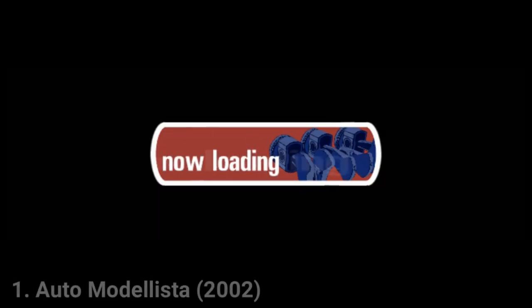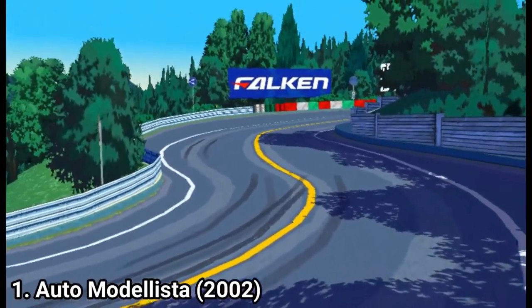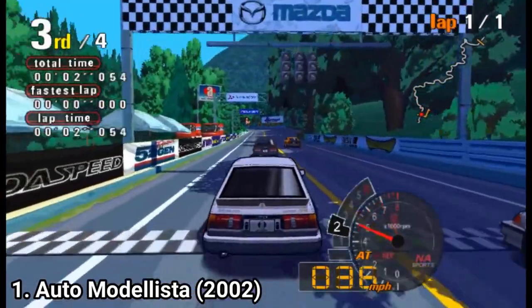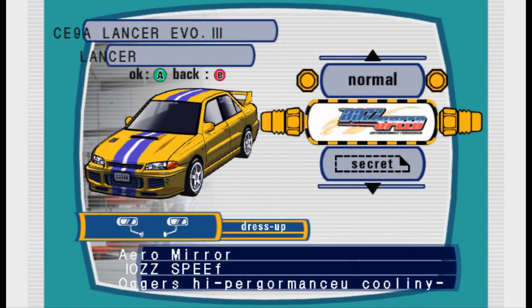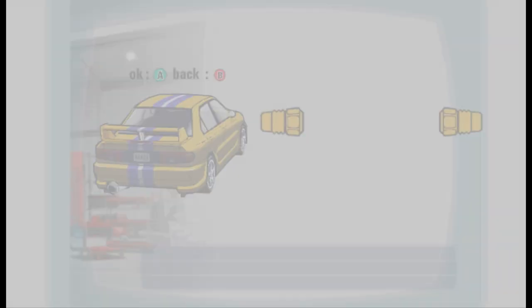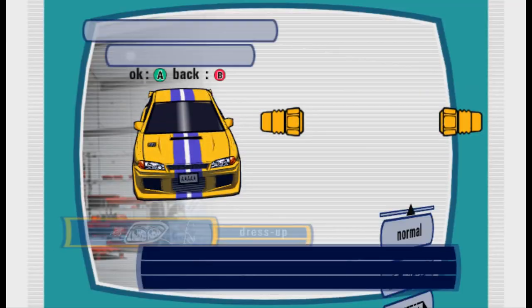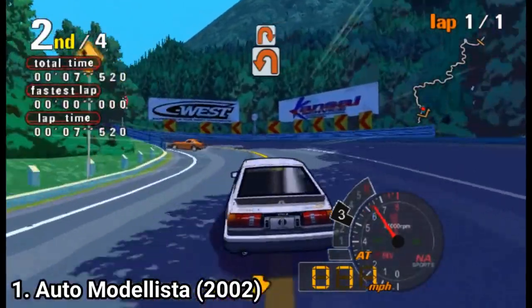The first game, Auto Modelista, feels like a mixture of Initial D and the first Gran Turismo games, and the result is a very solid game. You can tune your vehicle and cosmetic options are plenty — you can even put vinyls on your car. You can also buy different sorts of tires to fit the track, like dirt tires for better traction on dirt tracks or tires more fitting for rainy tracks.